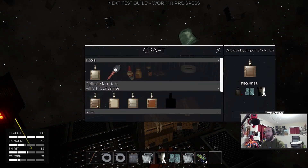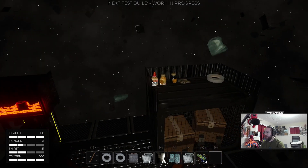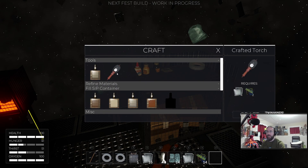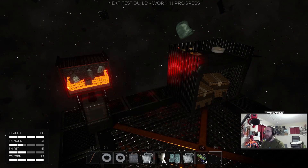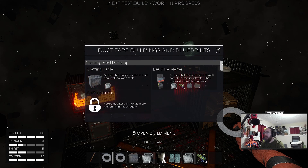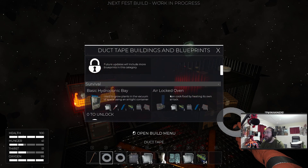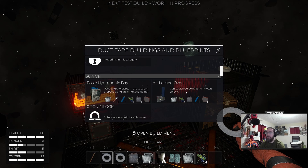Now we have no guidance whatsoever. Get more air. Light — light would be a good thing. A crafted torch — I think that might be a hand torch, whether or not that's useful I don't know. I don't have anything resembling a potato, so that's not happening. However, I do have dehydrated food that I can rehydrate into green bean curry, which I absolutely shall do. Looking at our duct tape we have options for makeshift platforms, makeshift walls, crafting table, ice melter. Hydroponic bay, airlocked oven — can cook food by heating it. The duct tape build tool is kind of cool.